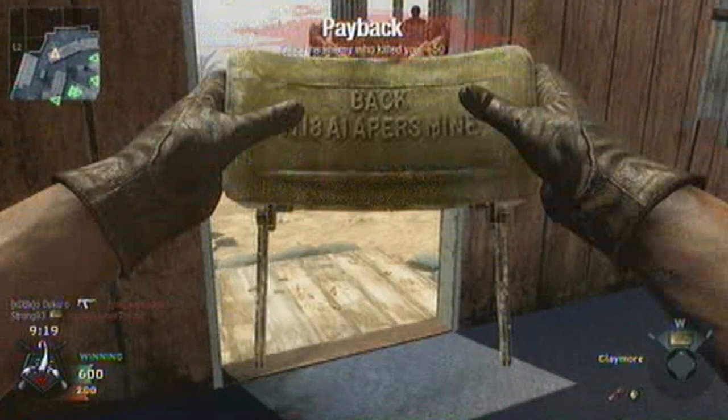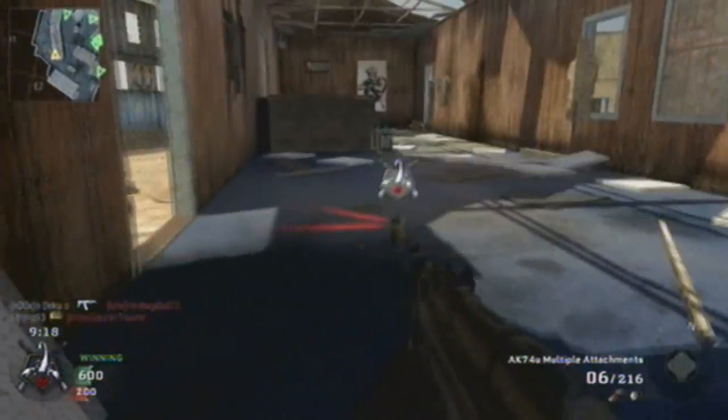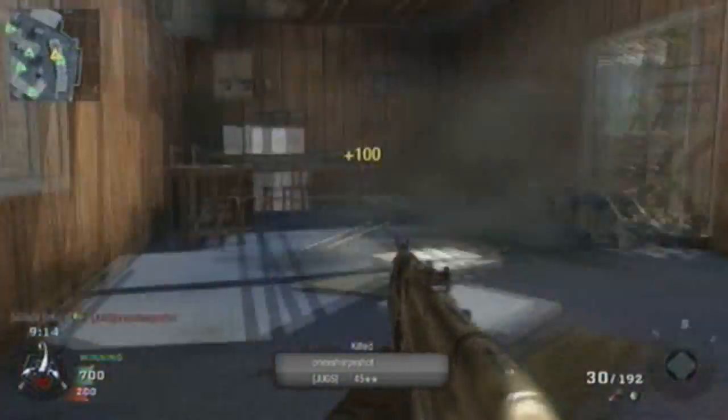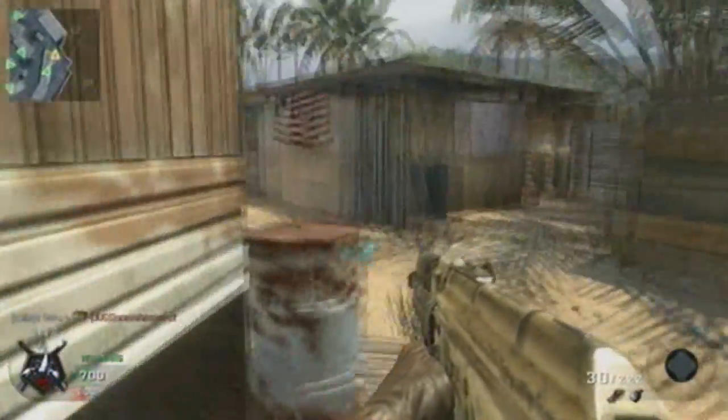What I'm going to do is put down a claymore right here so you can protect yourself when you're looking outside the windows. And it's down. We're going to look outside the windows — boom, there we go, it saved my arse and I get a kill.